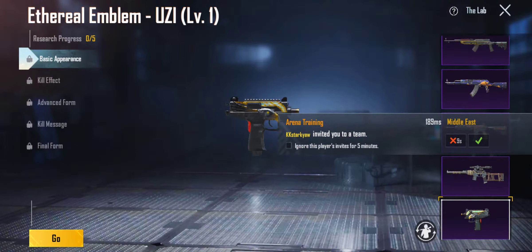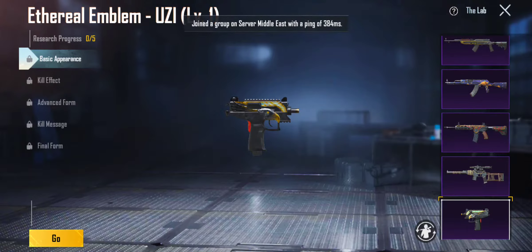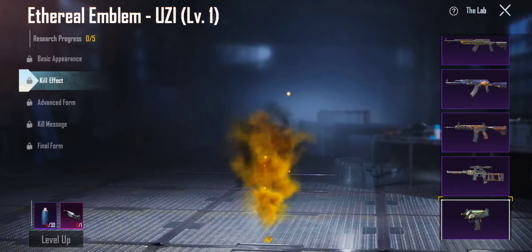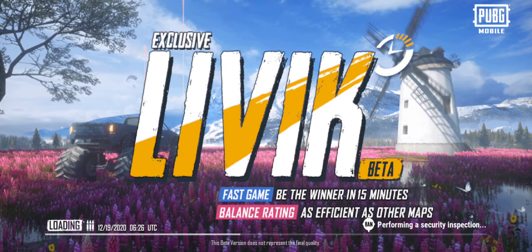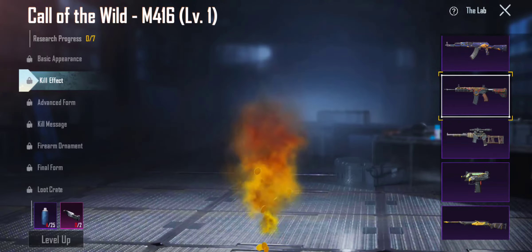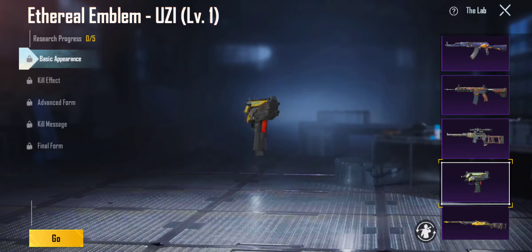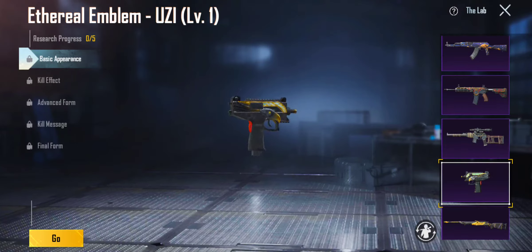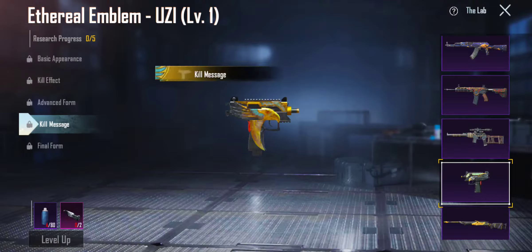Coming here, we got the emblem Uzi. I'd have to give this a good 6 out of 10. We got the kill effect — nice kill effect. I like the black and orange. I like these kinds of kill effects — black and orange, they just look really cool. I really like that skin. Advanced form — I'm not a big fan of that. I'd rather take the basic form. The final form is alright, not that good. I got kill message — I really like that.